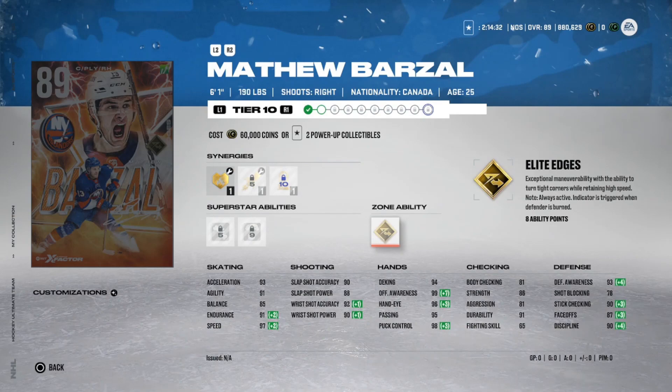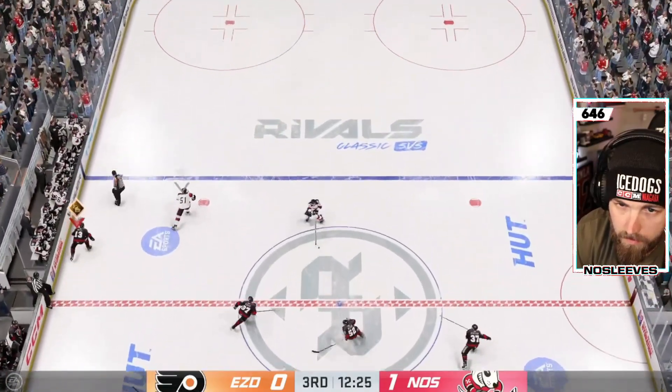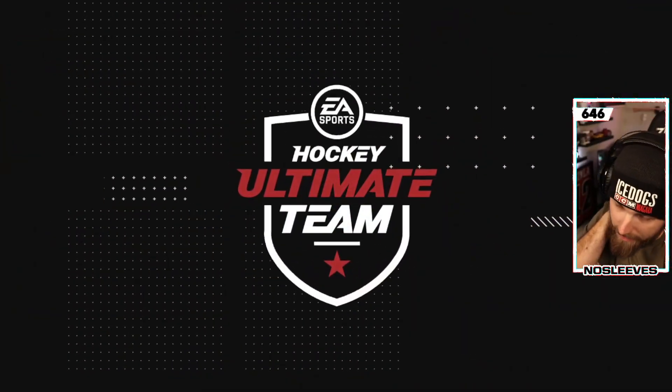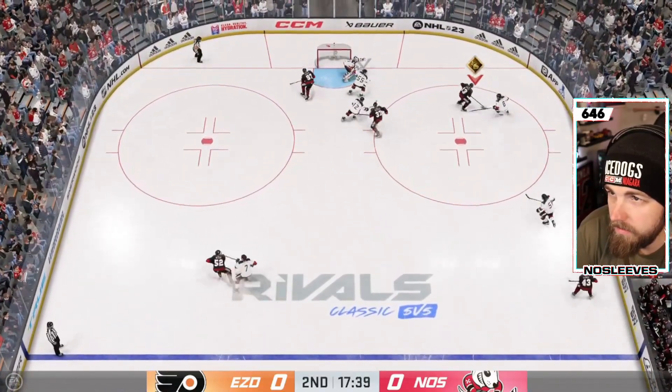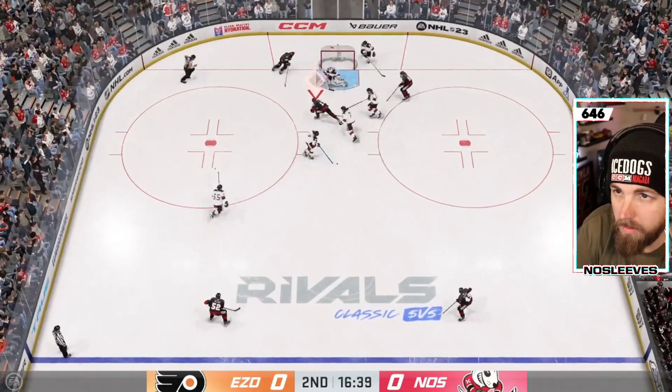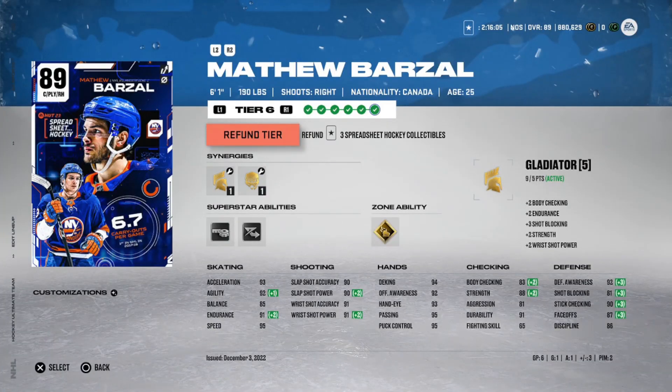The only thing hurting this card's value is that his X-Factor card is actually better — it gets a third synergy with Gold Elite Edges. But the X-Factor is now going for 700K, so you can no longer just buy him. The MSP version gets Lamp as a third synergy plus Fly the Zone — 97 speed, essentially the fastest card in the game with Elite Edges. That said, the MSP is a 100% make in my opinion. You can play him at center, giving you lineup flexibility. Even on my no-money-spent team with Pastrnak, Stamkos, and Barzal, or my god squad with McKinnon and Lemieux, you can play Barzal at center and be completely fine.